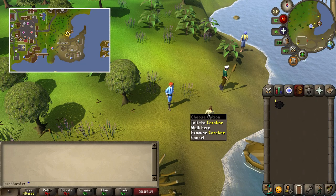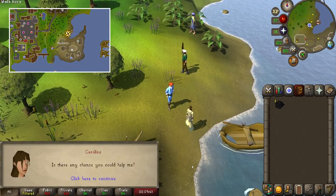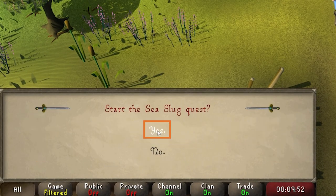You can begin the quest in northern Witchhaven, located east of Ardougne. To begin the quest, talk to Caroline and spacebar through the dialogue with her, before selecting yes to begin the quest.